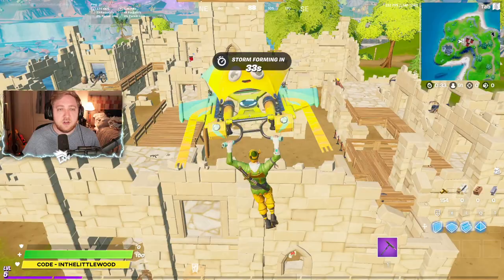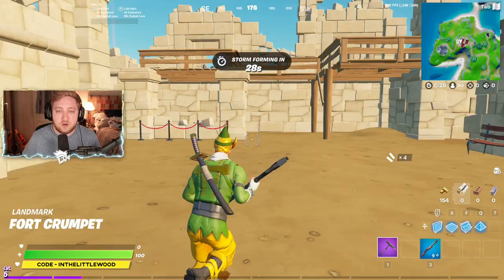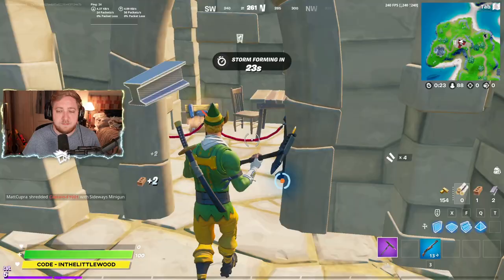For those of you that don't know, Fort Crumpit is just over here on the map and we are looking for three bottles of red ink. Should be relatively easy to find. I did see one of them just above us a moment ago, so I can only assume that we've got to have a little wander around in the centre of this map.